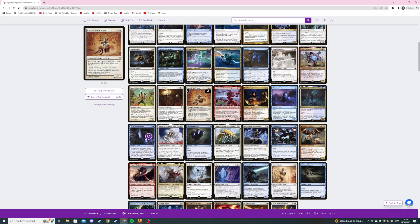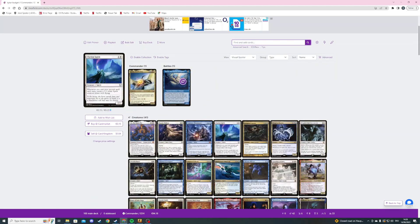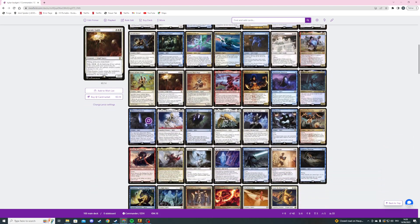Kataki, War's Wage is a two mana 2/1 spirit and it says all artifacts on the battlefield have 'at the beginning of your upkeep, sacrifice this artifact unless you pay one generic mana.' We're not playing a huge amount of artifacts but it's five non-token artifacts and we are creating some clue tokens, so we'll see. The next card is Laelia, the Blade Reforged — a three mana 2/2 haste spirit warrior. When it attacks we exile the top card of our library and may play it this turn, and whenever one or more cards are put into exile from our library or graveyard, put a +1/+1 counter on Laelia.